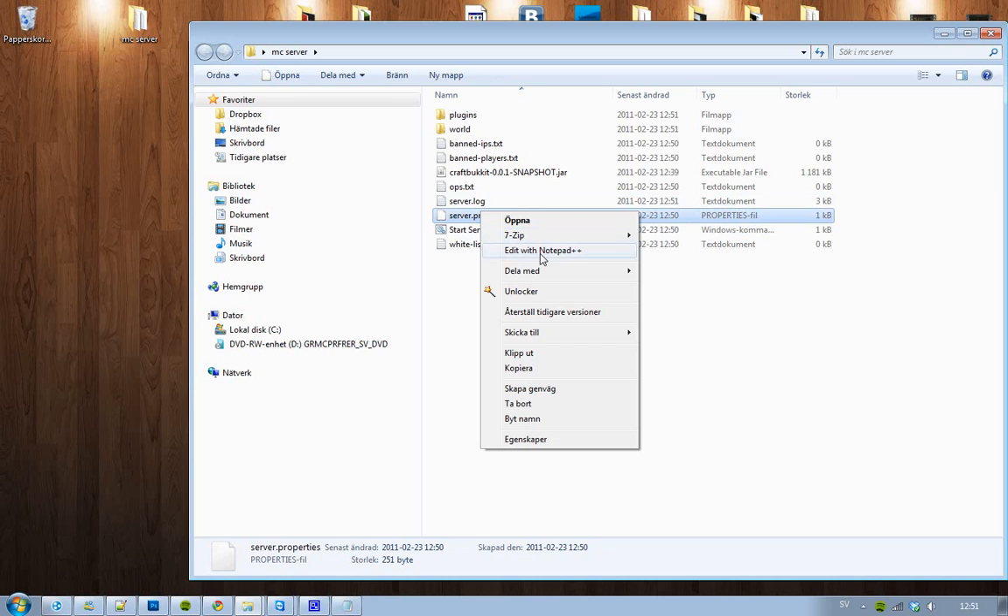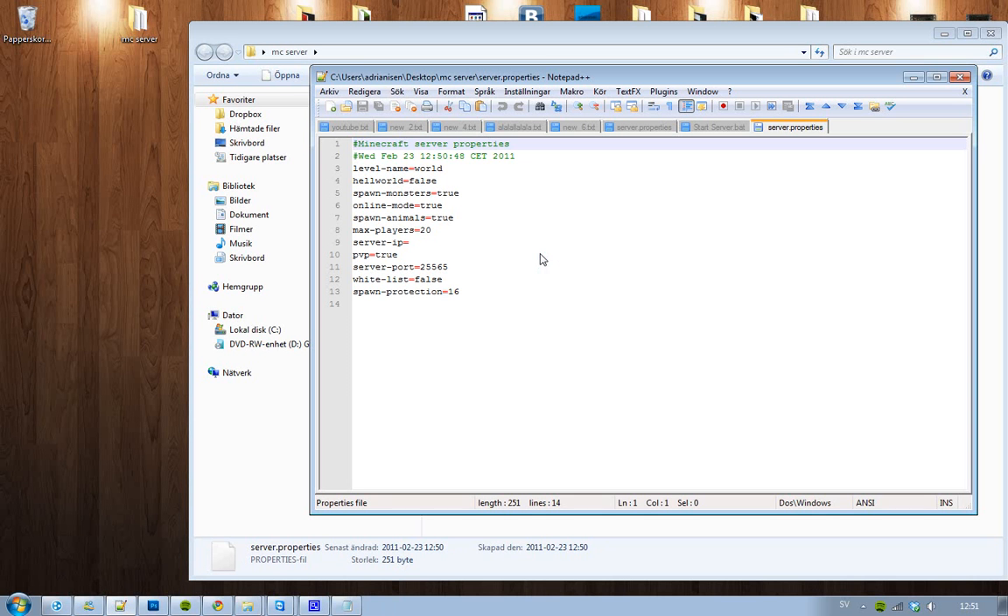Now go into server.properties — this is very important. You have things like your level name, which you may want to edit to match your Hamachi group name. You also have 'online-mode' here. If online mode is set to true, everyone on your server needs to have an account. If set to false, people who haven't bought the game can join, so I recommend always keeping online mode set to true.